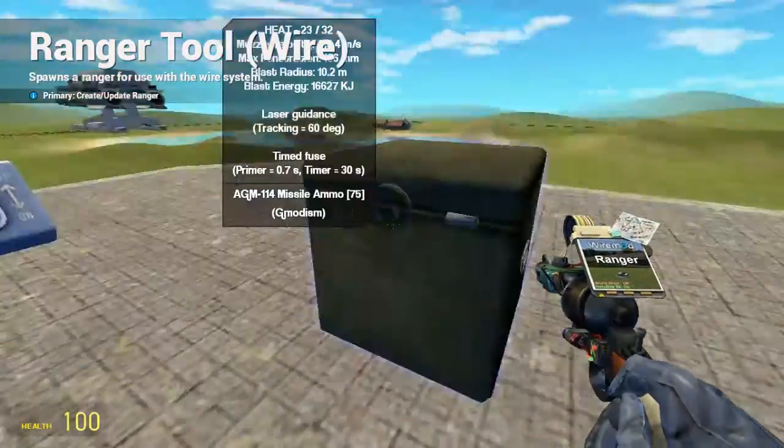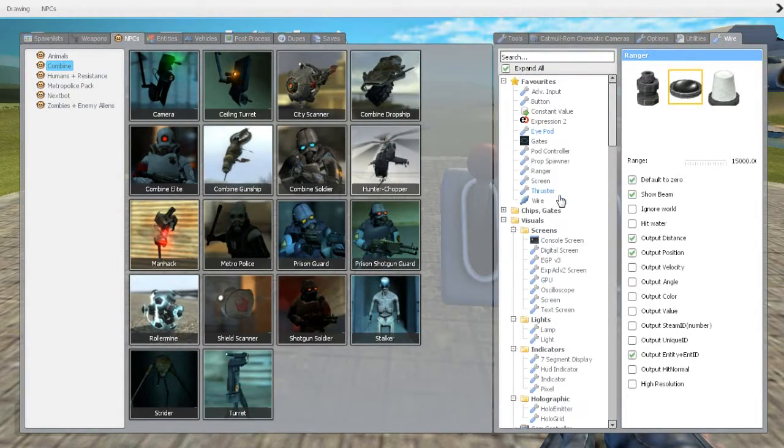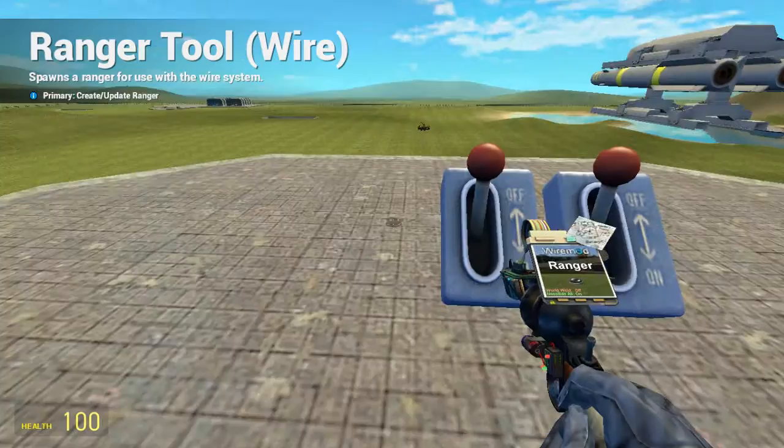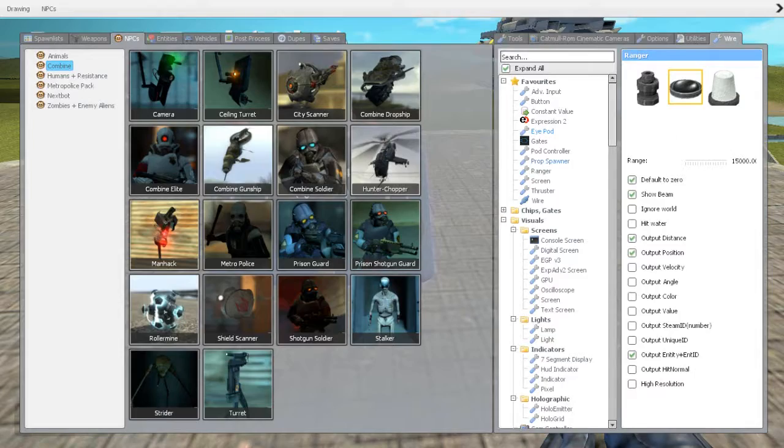If you have several seats on your vehicle, you can set up the minimum range of the target finder to maybe 100 or 200, and you will never get targeted on your own entity. Isn't that nice?